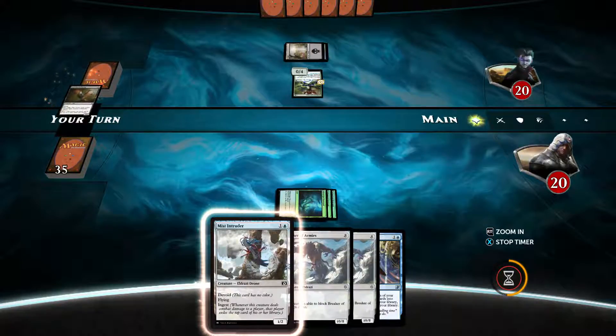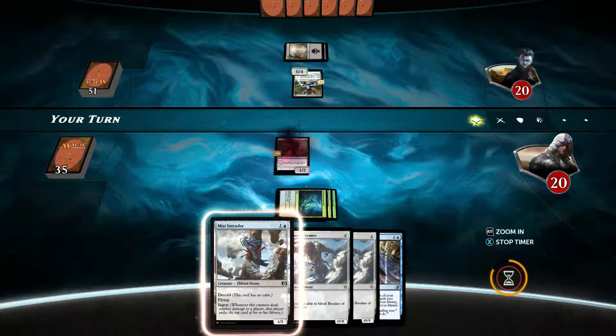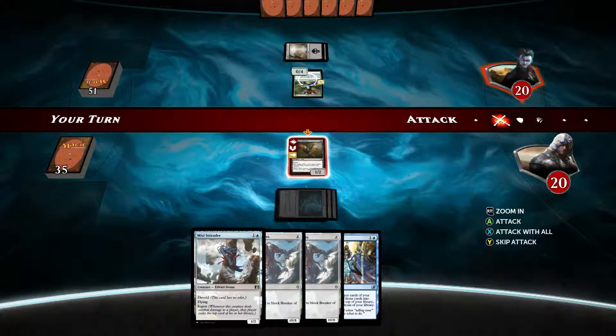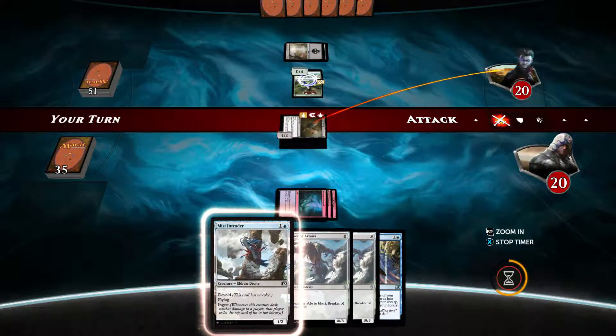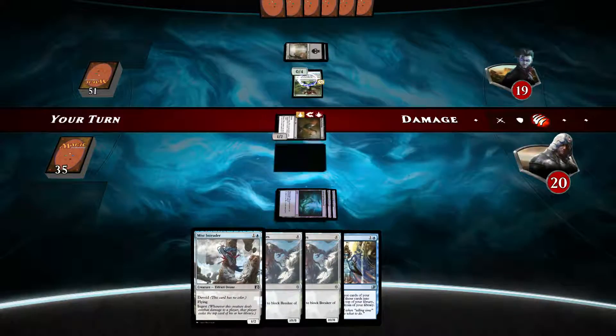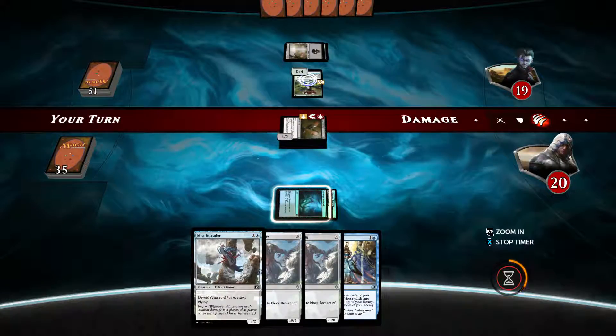He's got a creature out that's a 0-4, and I've just got a 1-2 that's flying, has haste, and attacks first. So he can't block it because he doesn't have anything with reach — the reach ability — or doesn't have a flyer.